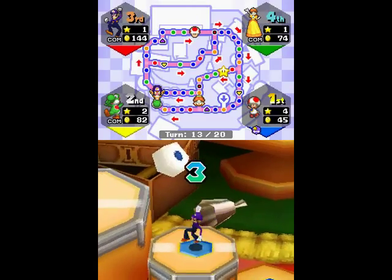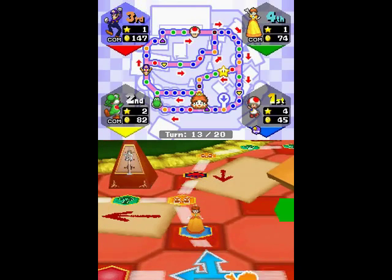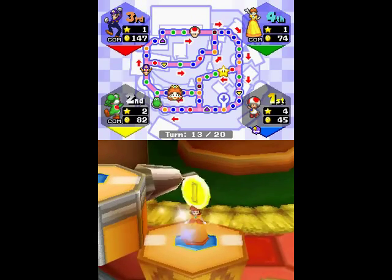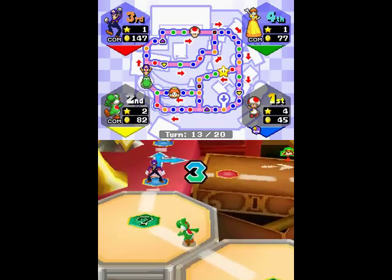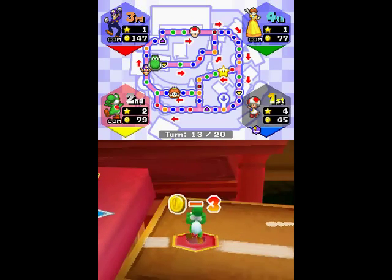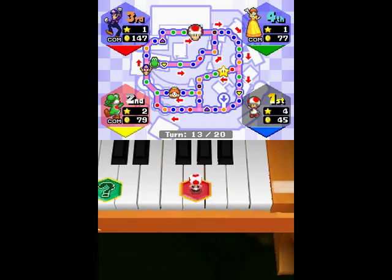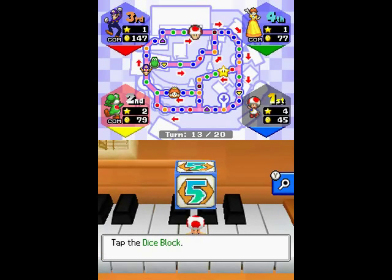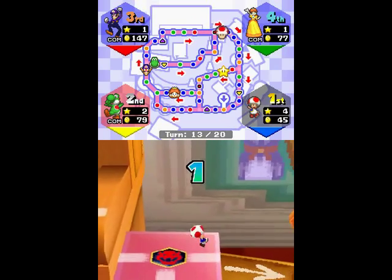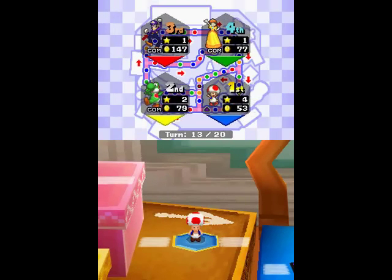Right now I think I have the lead in minigame stars, and I obviously have the lead in stars here — things are looking good for this board. The beginning looked bad, but unless Yoshi pulls out another hack... There is a star block in the lower right corner, though no one's probably going to get that one. I'm going to place the coin swap hex somewhere out of the way — actually, I'll just get rid of this hex right here. I don't want to deal with any of that.